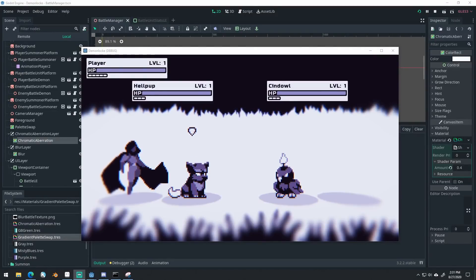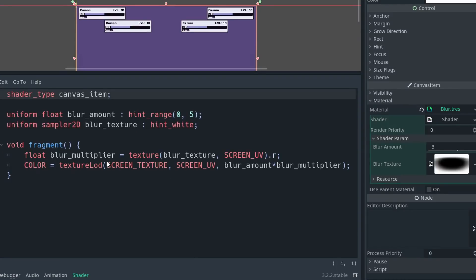Continuing off schedule, I also added in the blur shader from the alpha. This went more smoothly. The shader simply grabs the screen texture and blurs it using some offset from a uniform texture that I pass into it.